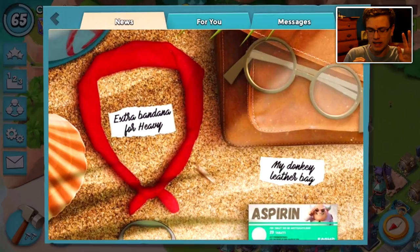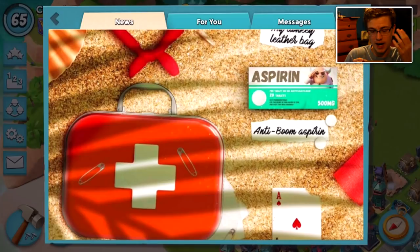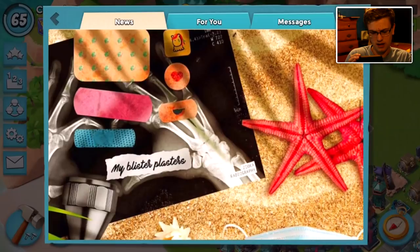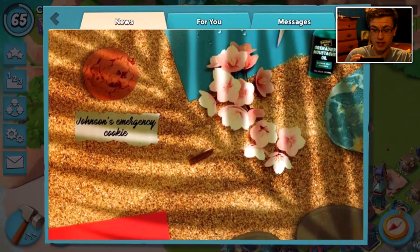A lot of these things are for animals or just things the troops might need, like an extra bandana for Heavy — unless it gets taken out, that's very important. We got our leather bag, we got aspirin, we got his last aid kit. We need another ace for the rifleman, for Johnson.